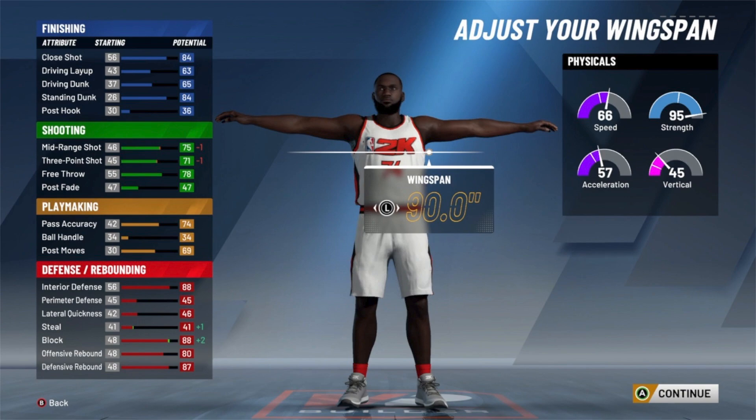If you guys want me to do a tutorial on how to get the gym rat badge, go ahead and comment that below. But if you get the gym rat badge, you get plus 4 to all your physicals and an extra Gatorade bar. So you can get all your physicals up plus 9. You can get your speed up to 75, which is huge — that's gonna help your speed with ball even higher. If you have gold quick first step, it's gonna make you way faster than normal as a big man.